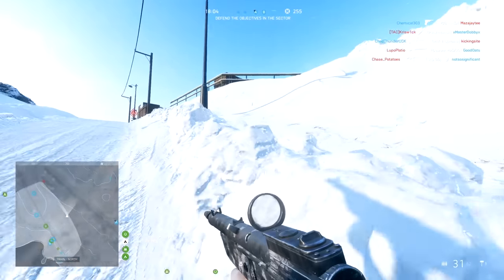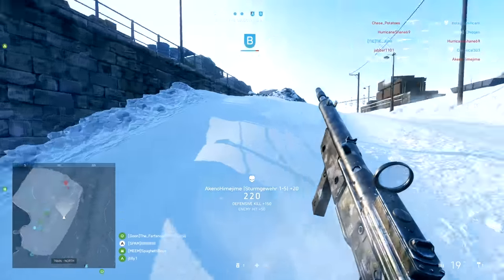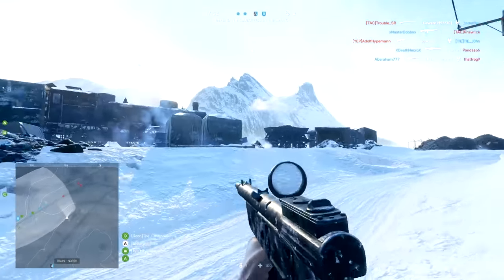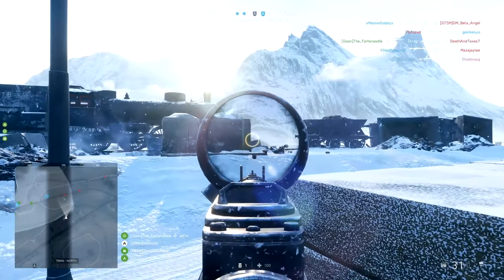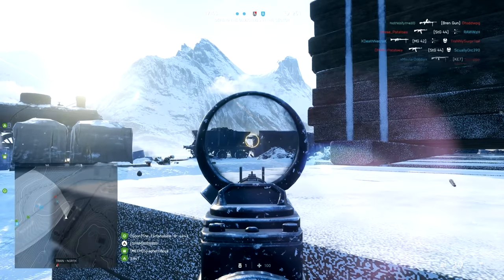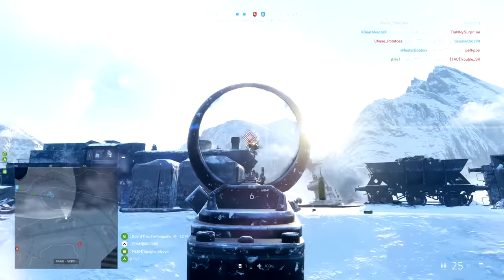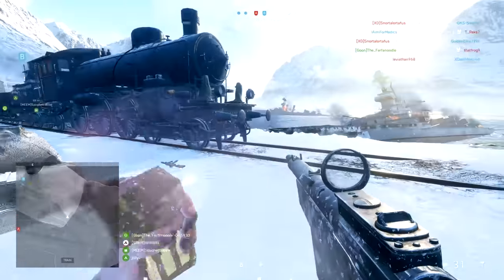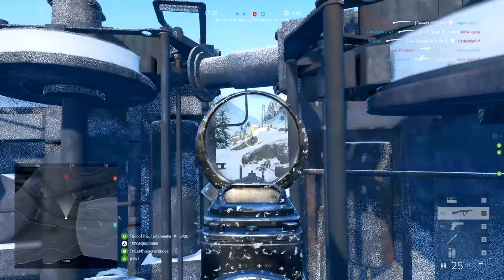Starting off in the order that you acquire these weapons, we have the Sturmgewehr 1.5. Every assault player starts off with a fully upgraded Sturmgewehr 1.5, and once you get this weapon to rank four you can re-specialize the gun to better suit your needs. It has a 670 round per minute rate of fire, a four shot kill in close quarters, and a detachable magazine for fast reload. This weapon does a lot of damage in close to medium range combat. It's one of the closer range assault weapons and it's a very good starting gun — highly versatile — but later it starts to fall short at extended engagement distances.